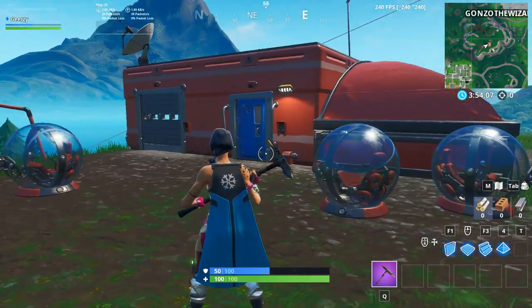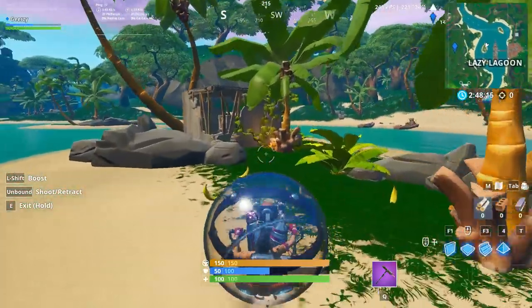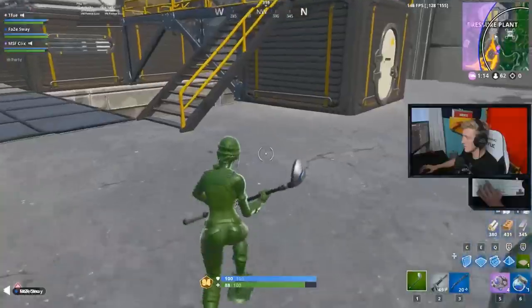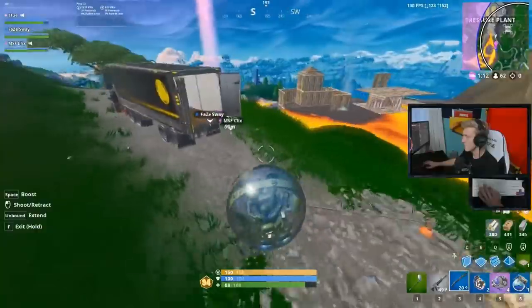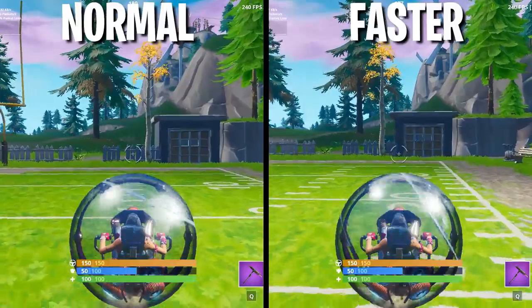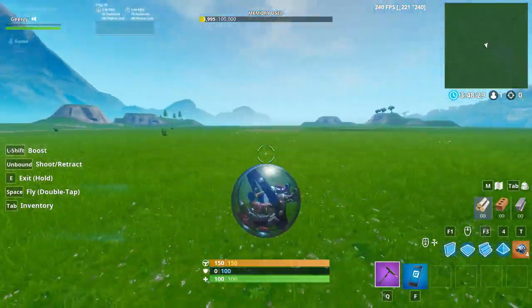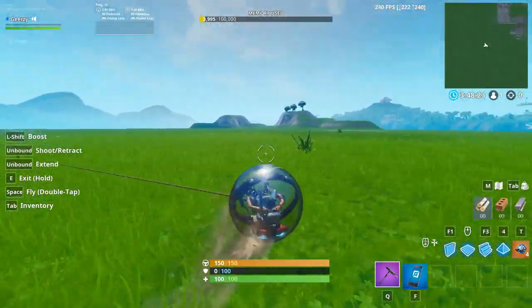Before we hop into the real juicy tips, I want to go over something quick that would have been quite useful if I knew it earlier. If you want to improve the length you go with your boost from your baller, instead of just clicking the boost key and going forward, you want to quickly fire your grappler at the ground, then boost. Here's an example of Tfue doing it. The grappler method actually allows you to pick up pace a lot quicker and go farther.